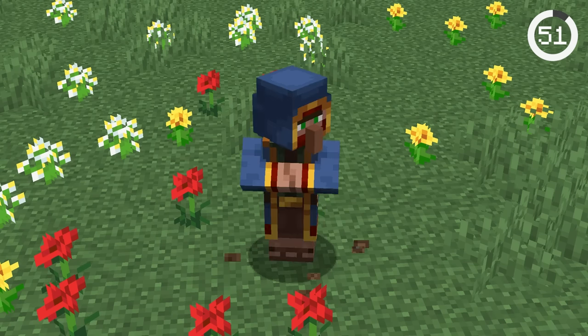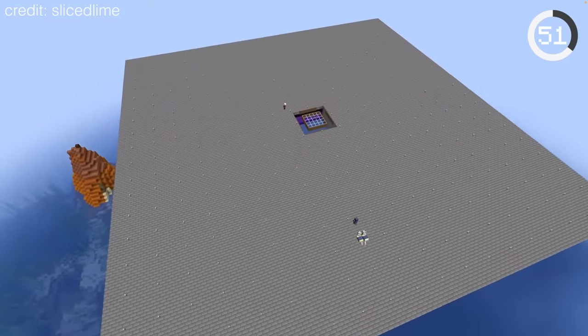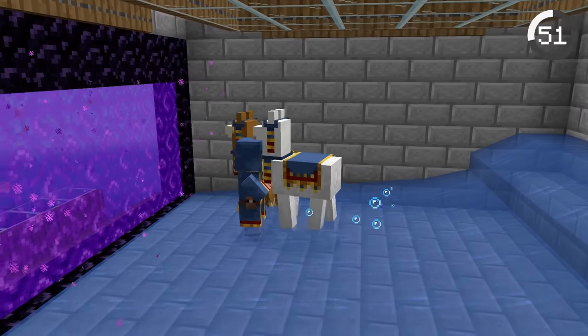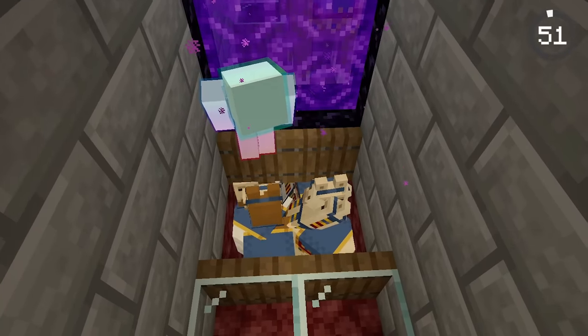When wandering traders initially spawn, they'll walk towards the nearest bell if it exists within 48 blocks. You can use this feature to make a simple wandering trader farm where the trader walks towards a bell and is then transferred to the nether. While this farm may seem useless, it can be used to bring a bunch of llamas and leads.